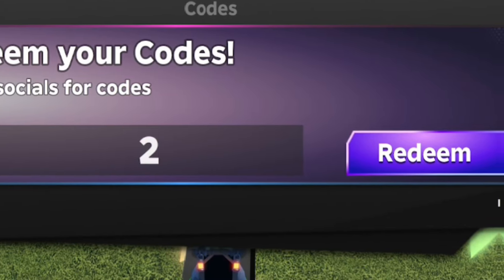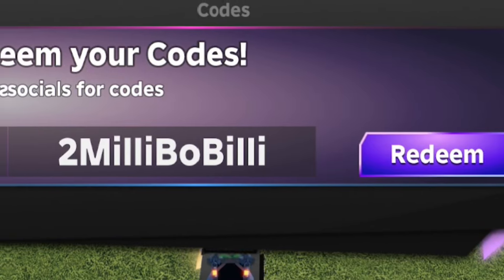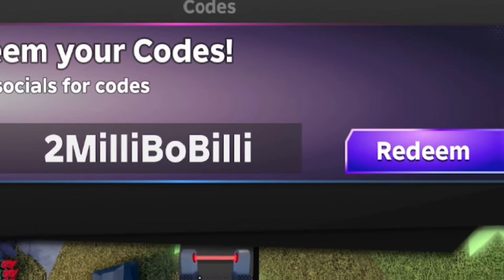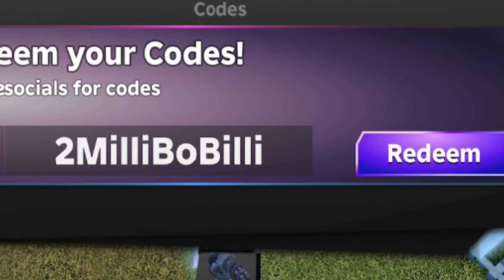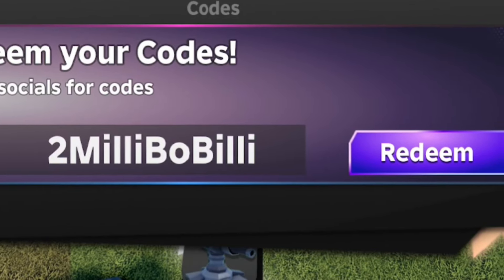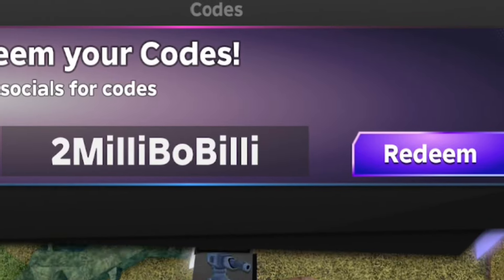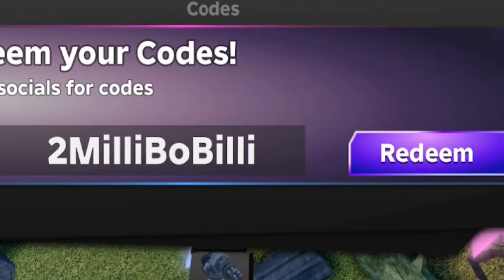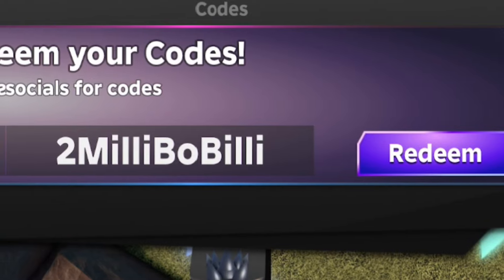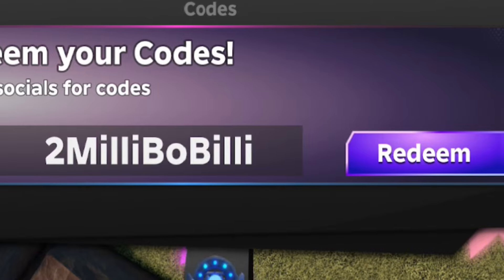Next up is code '2millibibilly' — 2-M-I-L-L-I-B-O-B-I-L-L-I. Redeeming 2 Milli Bo Billy — and that's not going in either. This should give you some rubies. I don't know why the developer is expiring codes so fast; that literally came out less than 48 hours ago. They are expiring these codes very, very quickly, which is frustrating.